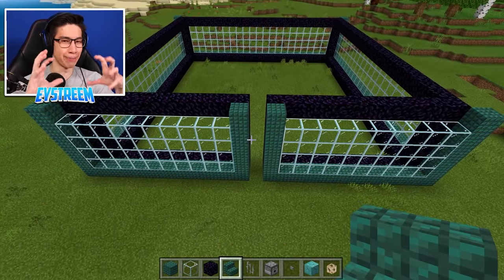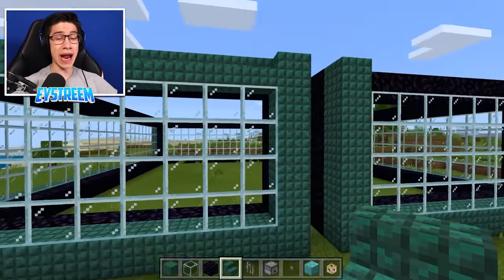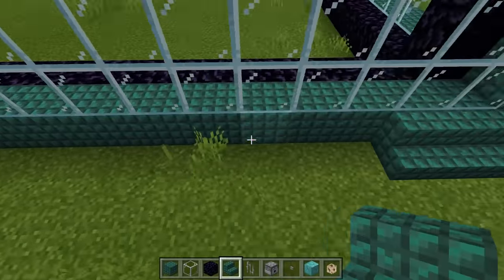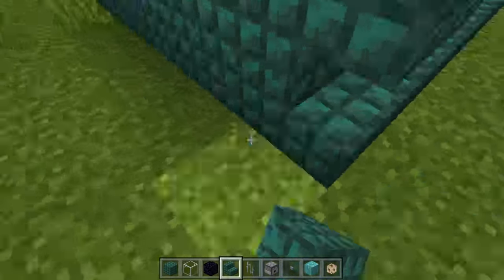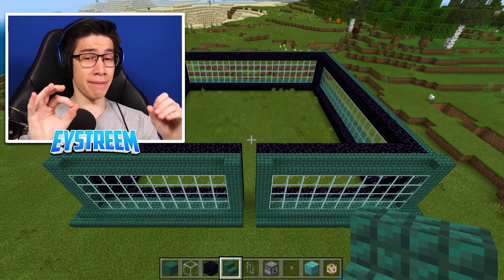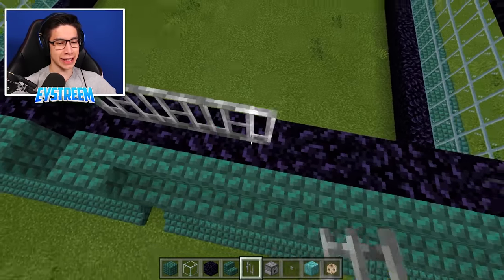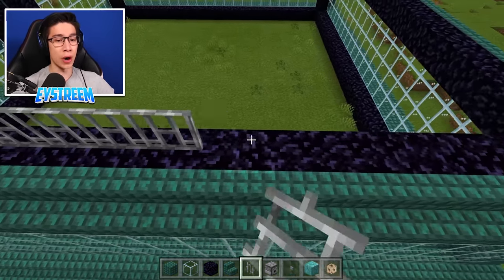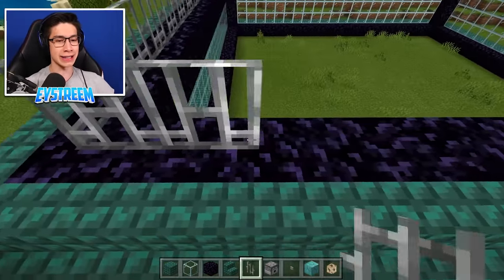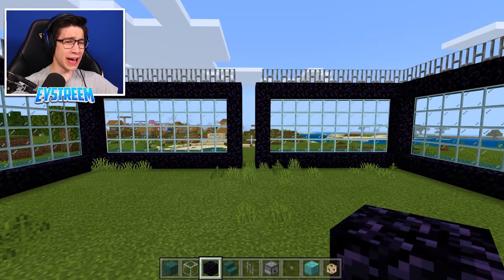The next step is more decorative — fill in the space between the obsidian and glass with dark prismarine stairs, and coat the base of the farm in dark prismarine stairs as well. You might think this is looking pretty beefy already, but Mutant Drowns can still escape because they can actually jump higher than the height of this farm. To stop that, grab your iron bars and coat the entire layer of obsidian with iron bars. This will bring the whole farm up approximately one block, and the iron bars are sharp so the Mutant Drown won't be able to jump over and escape.